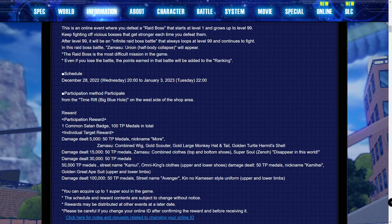At 100k damage you're also getting another 50 TP medals along with the 'Kin no Kamisan' style uniform. I think this is the golden version of Goku's outfit, just due to the fact that the accessories we're getting seem to align with the outfits we're getting. I could be wrong on that though, because clearly the translation is pretty terrible.